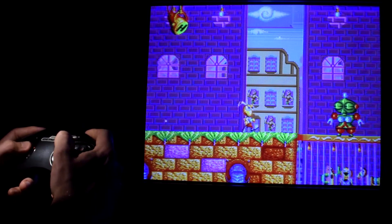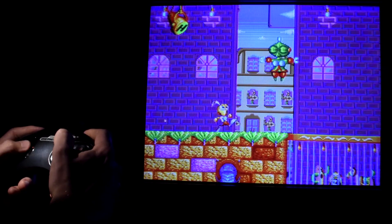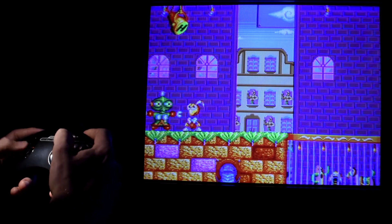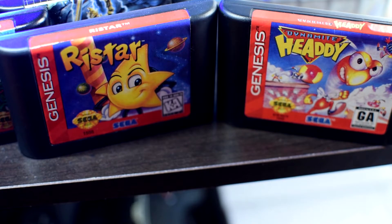The character himself is a puppet with a detachable head, so that's kind of different. Sega had a tendency to have platformer mascots who use their heads and or face to attack their enemies.